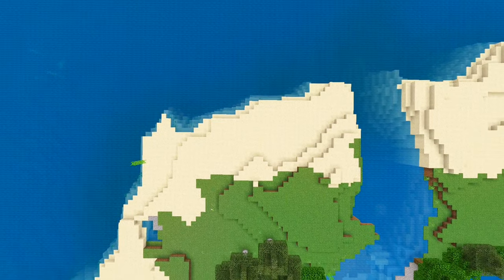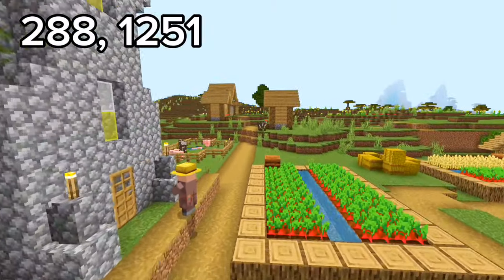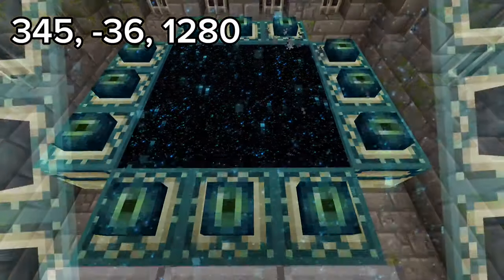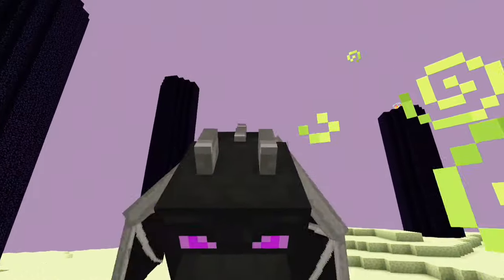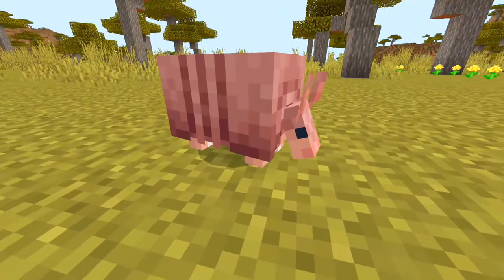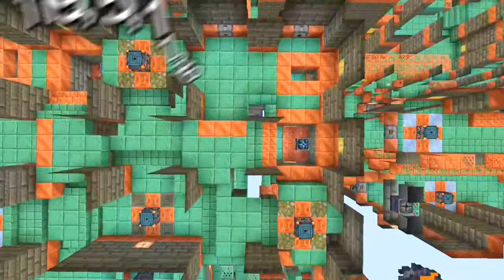First you spawn on this beach with a village not too far from spawn. Right under this village is a stronghold with a 12-eye portal, allowing you to go to the end easily. Not too far from the village is a savannah with armadillos and a trial chamber at these coordinates.